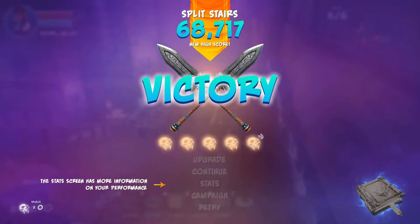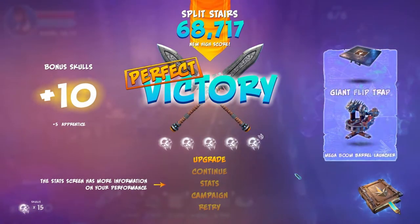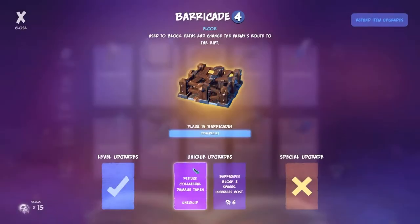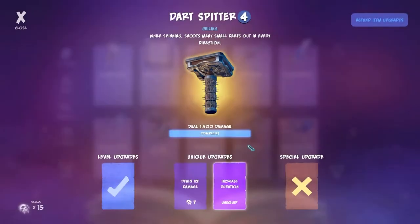Dude, I'm really getting the hang of this and I got all five skulls — that was so good! I got ten — giant flip trap, mega boom barrel launcher! I got two new traps! All right, let's see if we can upgrade any of our stuff. This is maxed out and I'm gonna keep it that way. This is maxed out and I like it this way. My weapon is maxed out, that's good.